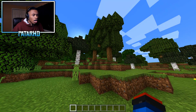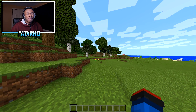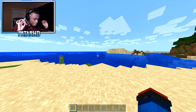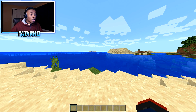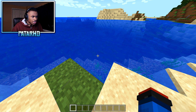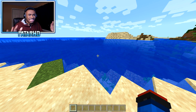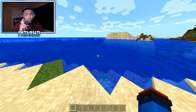Less textures equals more FPS, and I'm pretty sure you can use this with any PvP texture pack for Minecraft Bedrock Edition, which is awesome. Another big FPS increaser is the water — he reverted it back to the old Minecraft water. Wait, is it still animated? It's not animated — that is sick!